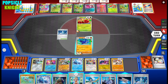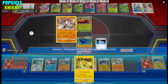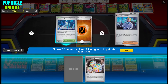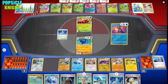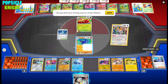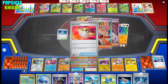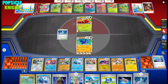We need to recover our Regieleki so we can use Regigigas to accelerate energies. Let's use Night Stretcher to recover it, then Colress's Tenacity to get Reversal Energy and Area Zero Underdepths. Let's use Concealed Cards to draw two. And we'll use Ancient Wisdom — three Reversal Energies attached, plus four Reversal Energies and Legacy Energy: Raging and Rocking will discard 13 cards from their deck, leaving them with just three cards left.